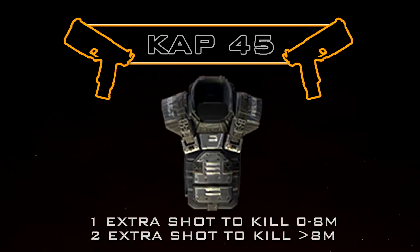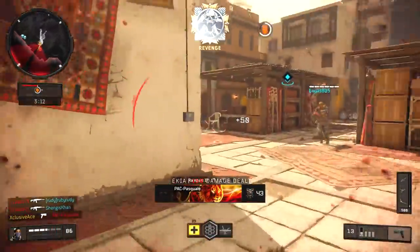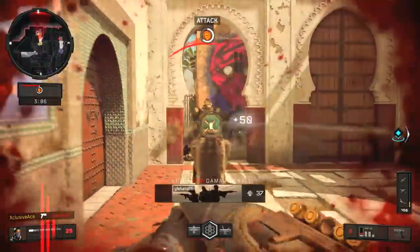As for the CAP 45 against armored players, it's not very good. It takes one extra shot to kill an armor user from zero to eight meters, and beyond eight meters it takes two extra shots — up to 11 shots at really long ranges. That's unless you're using the FMJ attachment, which will completely nullify that armor.